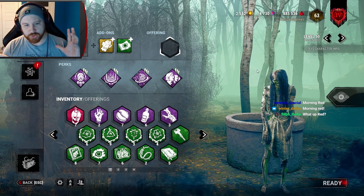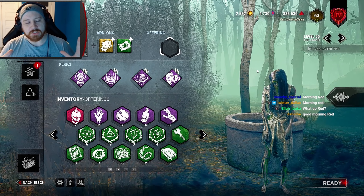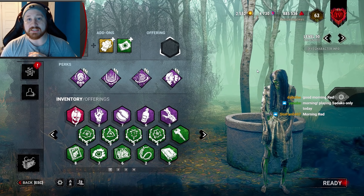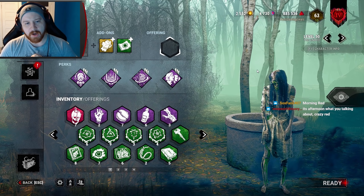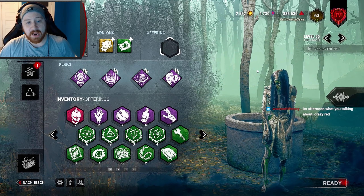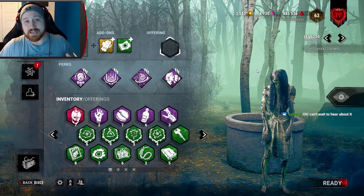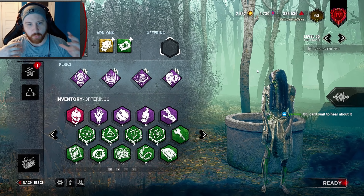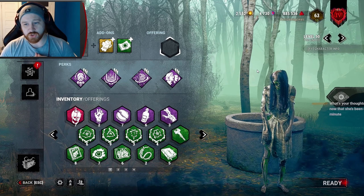I've been working on a new strategy and play style for the new killer Sadako. I've kind of stumbled across something, so I'm going through a lot of experimentation with different builds. Essentially, this is a no-hook play style — a very heavy slug play style. So far the success has been pretty good. I've played a little bit off stream to test it, ran into some SWFs, and played against solo queue players. It's pretty solid.